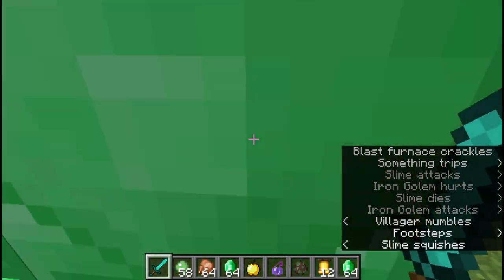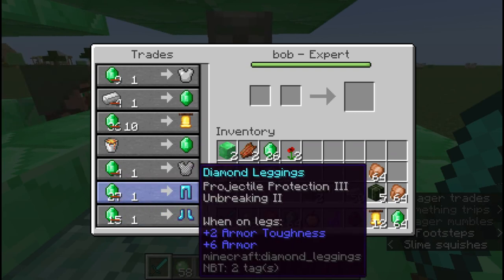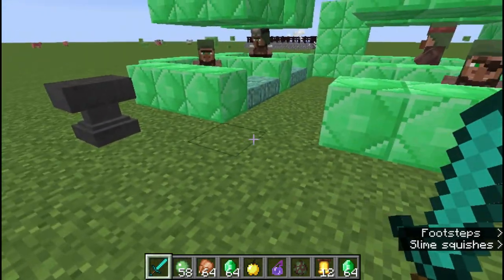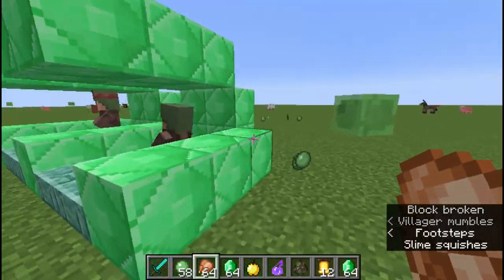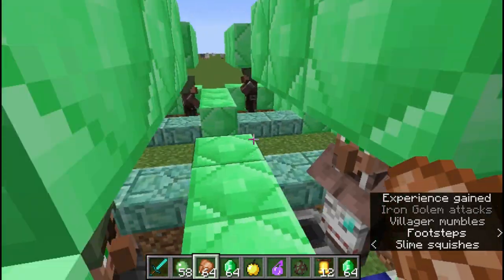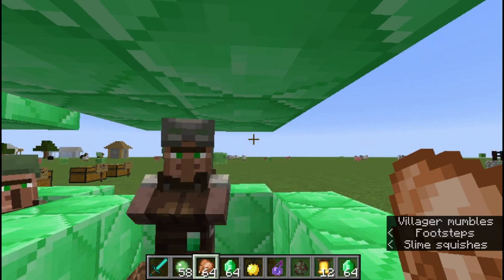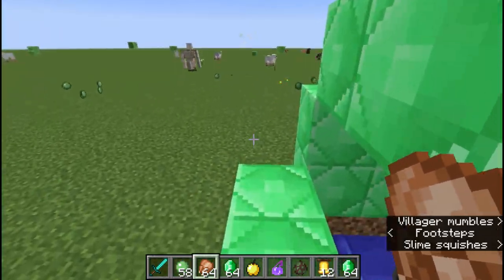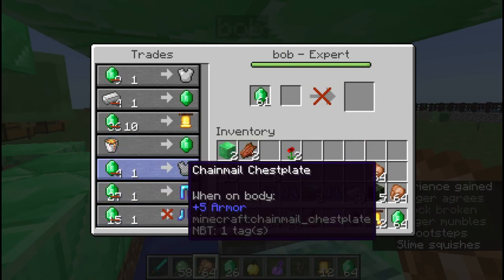Now let's see if he gives me any good trades. You can immediately see - 27 emeralds down to 1 emerald for diamond leggings, and diamond boots! That's huge, that is amazing. In all reality it doesn't take that much effort in your survival world. At the point where you're trying to get full diamond armor, you've been to the nether so you can get your potions of weakness. You don't even need that many - it just needs a spider eye, sugar, and brown mushroom for brewing.